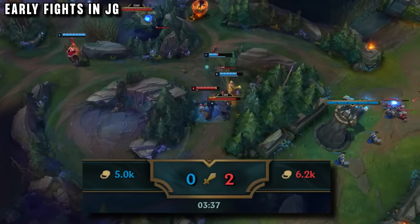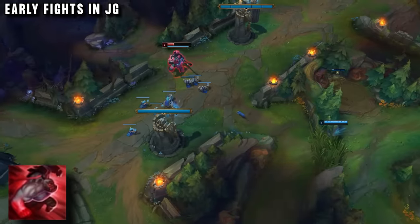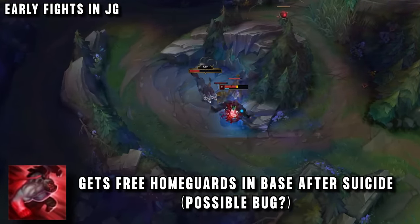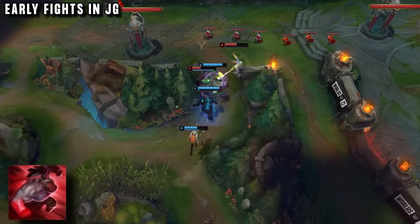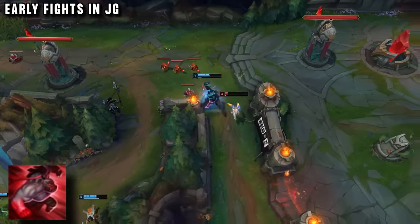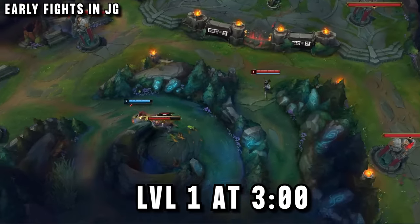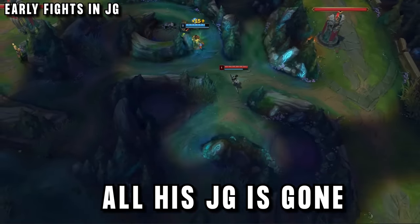Sion's passive is also really valuable early game, pretty much having the power of a second champion when you die, with buffed attack speed. Sion can steal camps with passive to deny them, suiciding to tower to activate it, or even use it to trade his life with enemies, as it's really impossible to beat in a melee fight early on due to how much DPS the zombie form can do. Sion gets 2 kills here, and the enemy jungler is still level 1 at 3 minutes into the game.